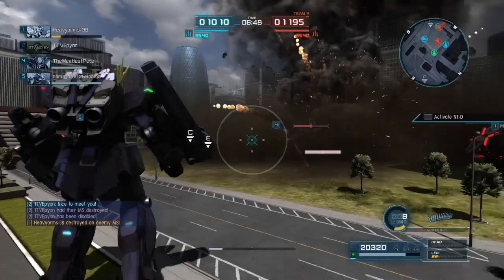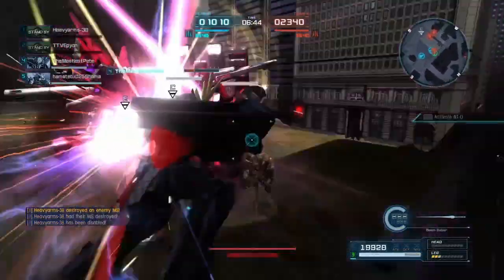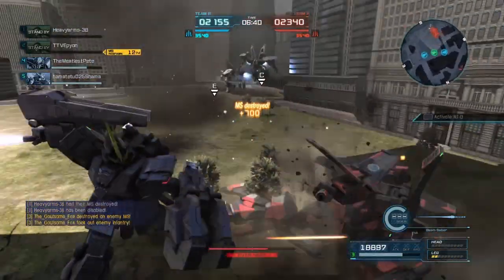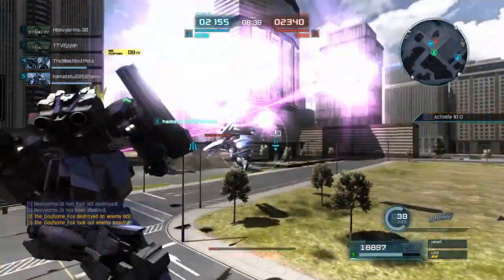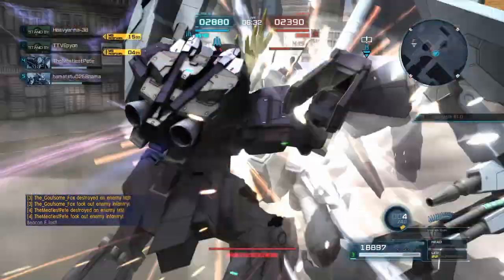Moving to the ranged main weapon, the Armed Armor BS: the cooldown time was shortened from 3 seconds to 1.5 seconds, overheat was shortened from 13 seconds to 10 seconds, and hit detection has been expanded so it is now easier to hit the target. Nice little changes for the main primary there.